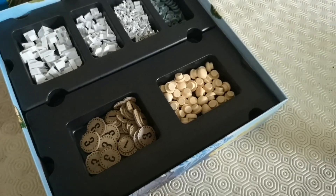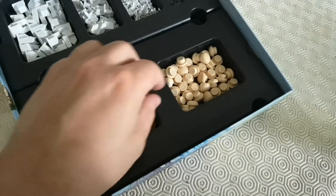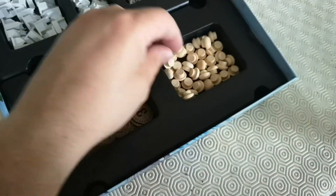I am wondering about ditching the insert for a 3D-printed equivalent. In here are some power tokens, the native islanders — the Dahan — these little huts here.